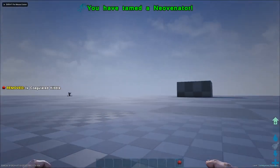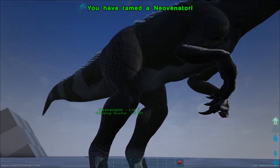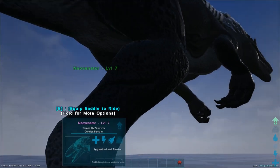Once it's tamed it will dismount you, because they do require a saddle once tamed. Congratulations, you now have yourself a Neo Venator.